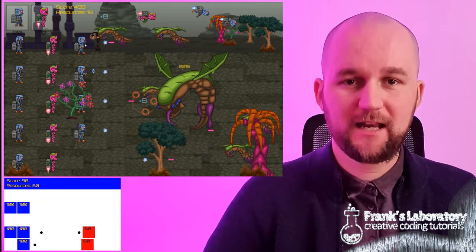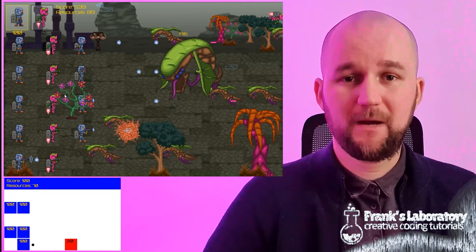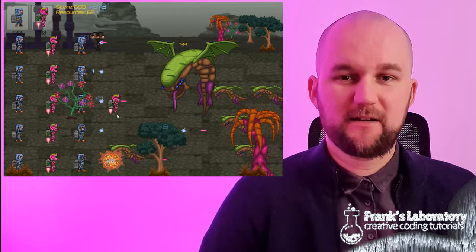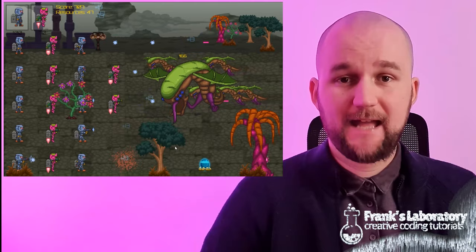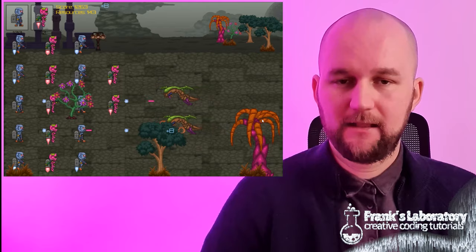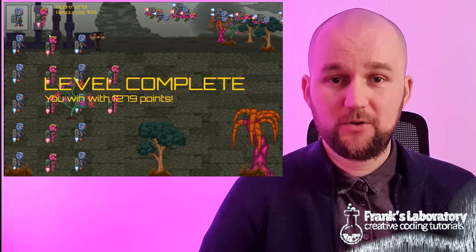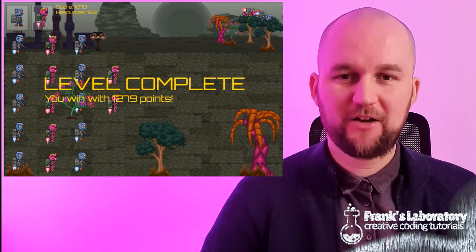We will use free sprite sheets for this project so that everyone can follow. But if you want to make your games unique, there are beautiful animated characters and environments available online and they are not that expensive. If you purchase from them you are supporting talented artists and you are allowing them to make more awesome stuff for us, also making your games look unique and tailored to your own creative vision. It's a win-win scenario. Click the like please and subscribe for more vanilla JavaScript games and creative projects. Now let's jump into the coding section and talk about JavaScript. Hope you have fun!